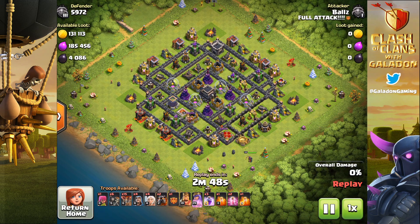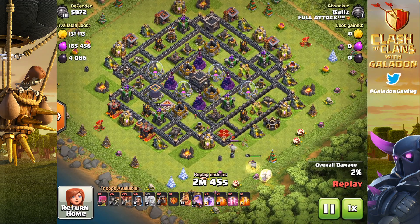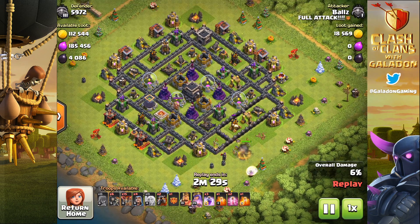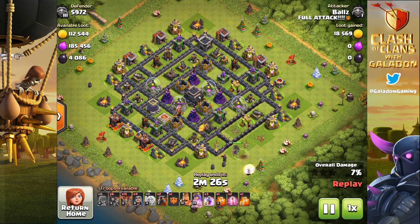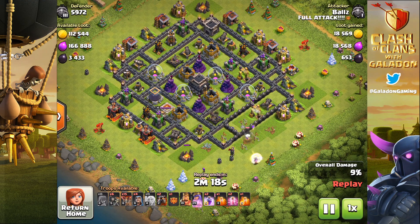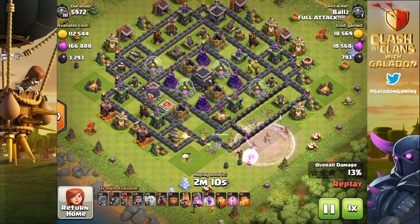Let's watch another lava loon attack. Again you can see a queen walk — the queen is exposed on the defending side. Check out the air defense: that is always what you're going after with a lava loon attack, trying to get the Archer Queen and air defenses out of the way. Balls is going straight in after that air defense, and ideally he'd love to get that collector as well. The Archer Queen is eventually going to come around this corner with the rage spell.